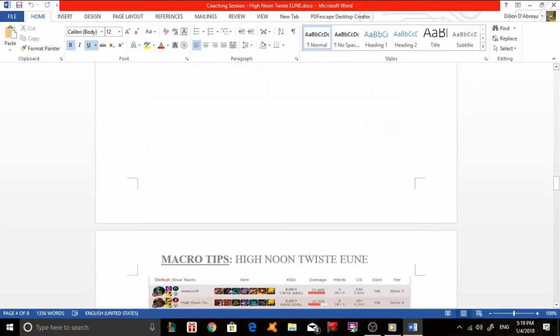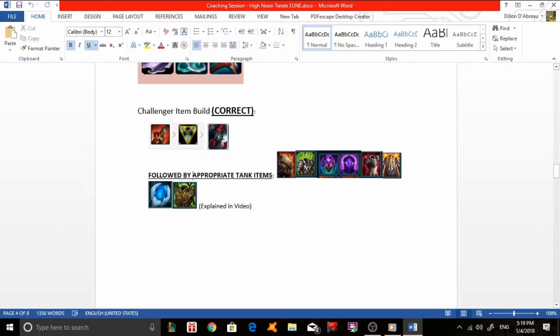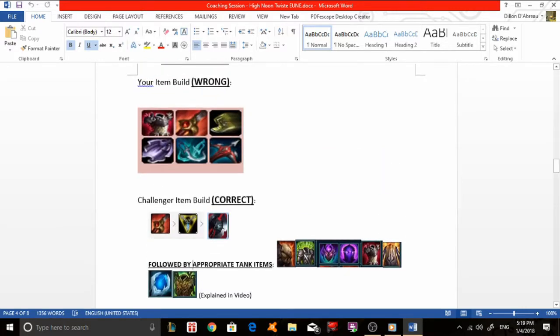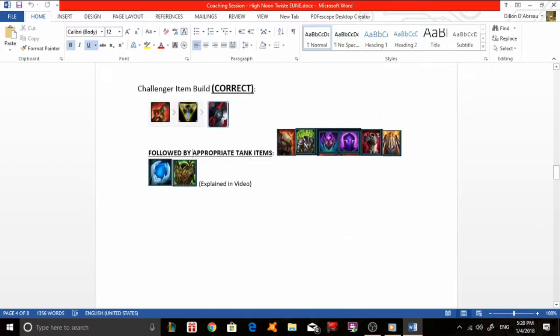You could have also gotten Warmog's or Dead Man's Plate as tank items. Thornmail wouldn't benefit you significantly in this game because there aren't enough auto attackers. I would suggest Adaptive Helm as your fourth item, followed by Warmog's or Abyssal Mask. Warmog's gives a large amount of health and buffs your champion in that way.